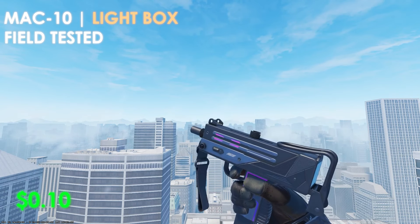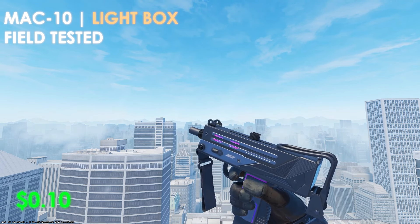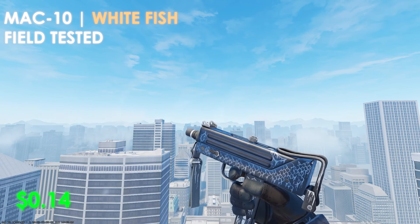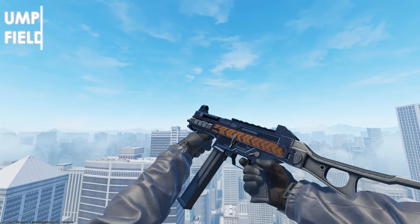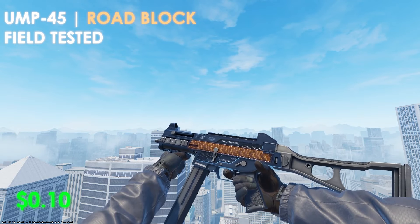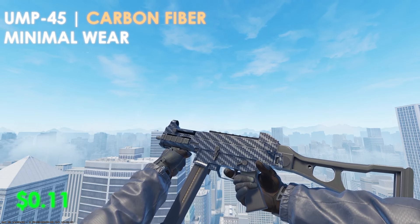For the MAC-10, the budget option is the Lightbox in field-tested condition at only $0.10, recently added in the Kilowatt collection update. There's a tiny bit of purple throughout the weapon but it's pretty much all black. If you don't like the purple, pick up the Whitefish in field-tested condition at only $0.14 — another great budget option. For the UMP-45, we have the Roadblock in field-tested condition at $0.07, but if you're not a fan of the tiny bit of orange throughout the center, the Carbon Fiber in minimal wear at $0.11 is definitely the better pick of the two.